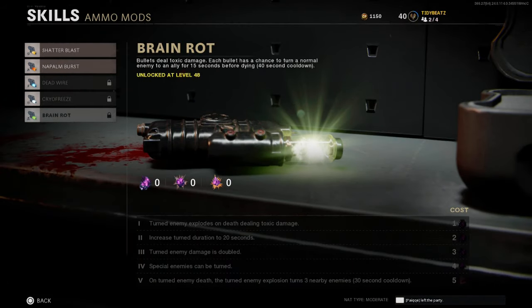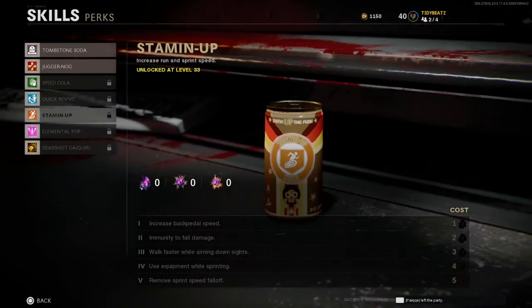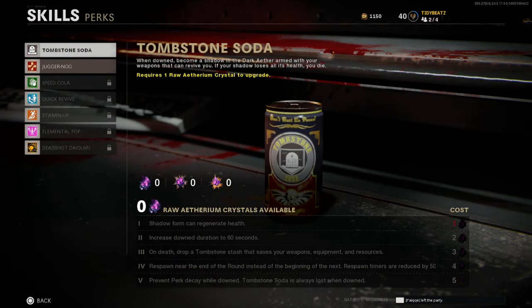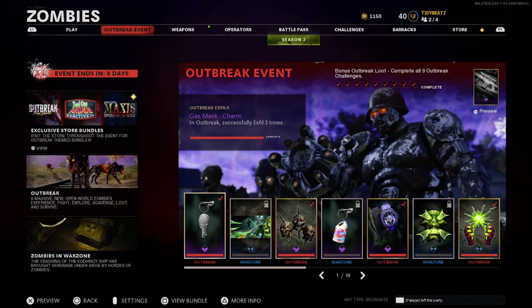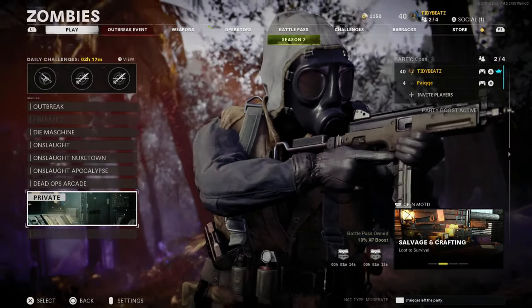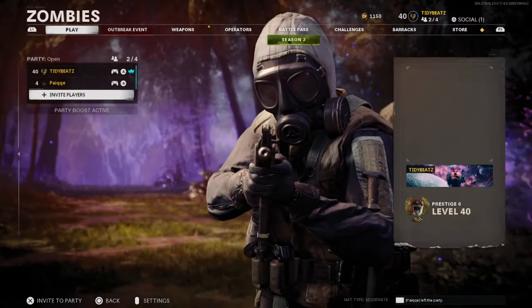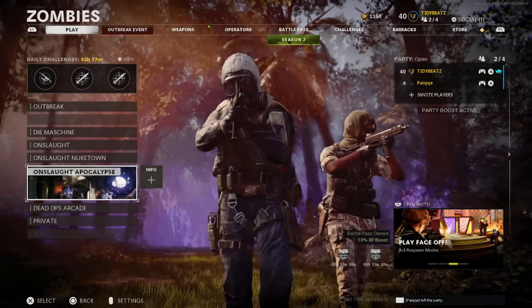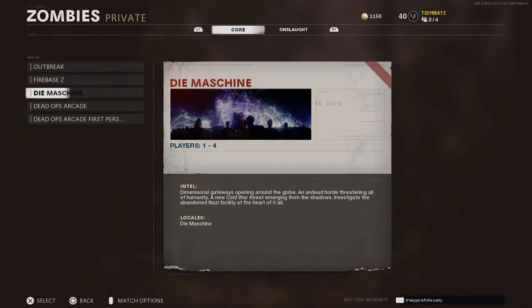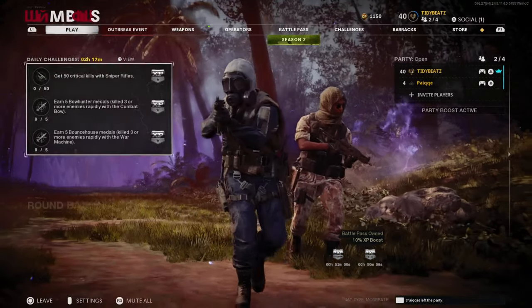Here you go guys — you can tell this account doesn't have any crystals, everything's locked. So let me go back. With the dummy account, you want to make sure you just load up a private match. I'm going to do Dying Machine, but you can do it on Firebase — it doesn't matter because you're not playing the game.